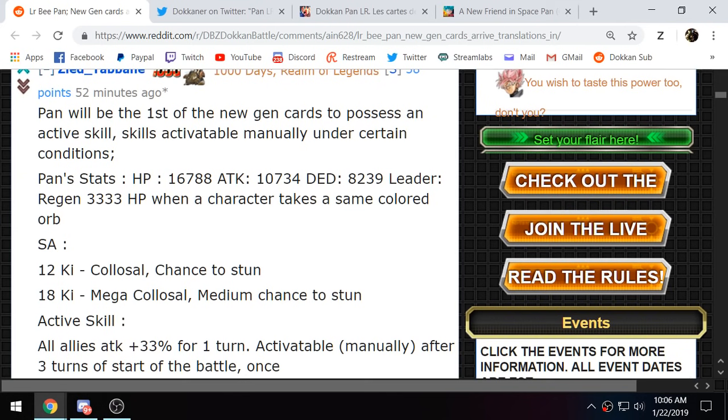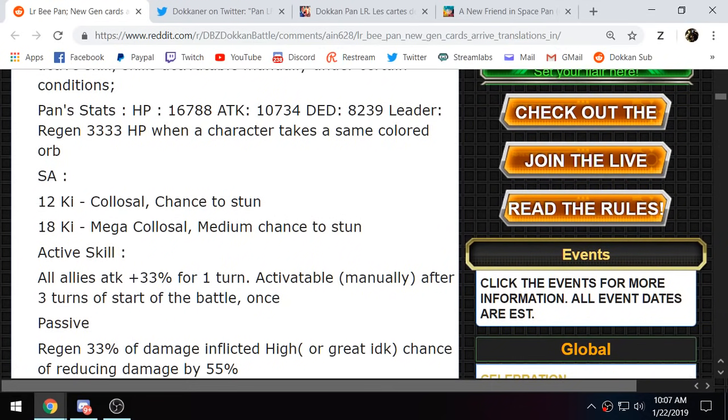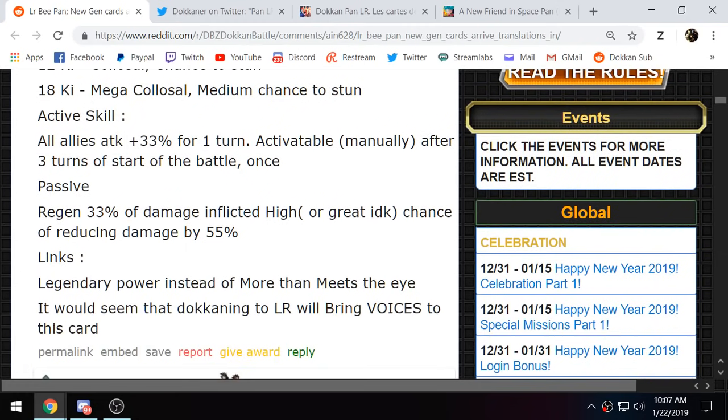Her leader skill regenerates 3,333 HP when a character gets the same-colored orb — that hasn't changed. Her 12-ki super is Colossal with a chance to stun, and her 18-ki is Mega Colossal with a medium chance to stun, which should be decent. We already covered her active skill. Right now B-Pan is only usable on Hybrid Saiyans and Seekers of the Dragon Balls, so she's pretty much restricted to Hybrid Saiyans as a real category, though a new category mixing her with SS4 Goku is very possible.